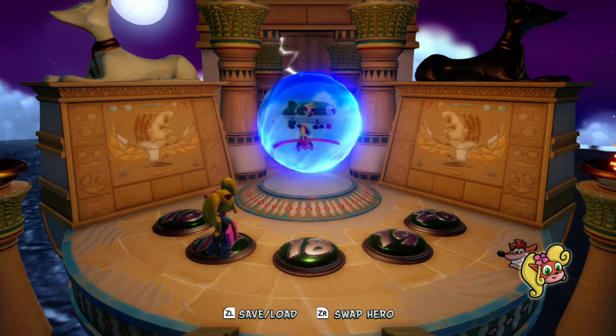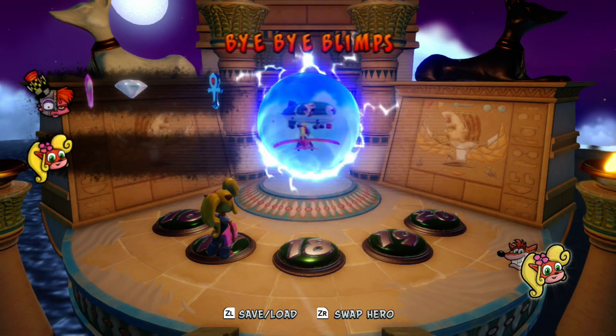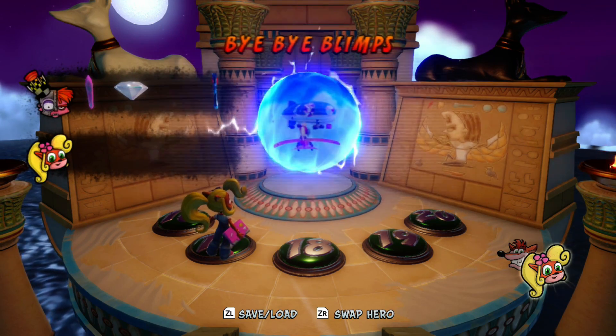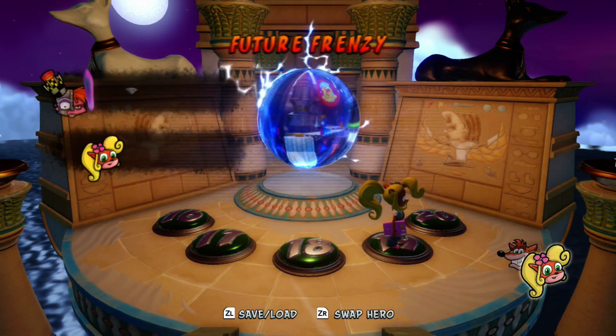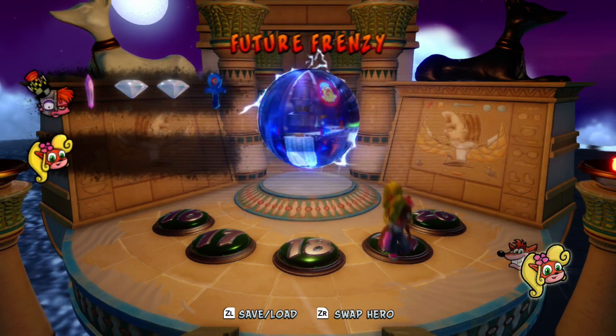So the next one we'll be taking on is a really interesting one, Bye Bye Blimps. This is going to be a bit of a weird part in general, because we have two vehicle levels, plus a level that we cannot get the box gem on on our first pass.